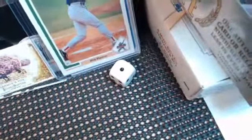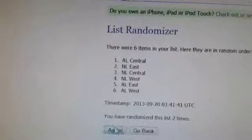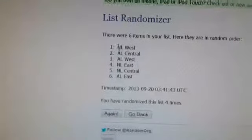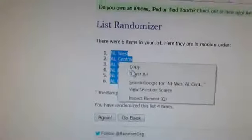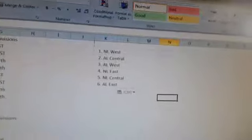All right, this will be the divisions, guys. Randomize those divisions. Three plus — Phil says he just wants one — so three plus one. We'll randomize these right here, four total clicks. We'll line them up from there: one, two, three, and four. AL West down to the AL East. Copy those up, paste them into the spreadsheet.